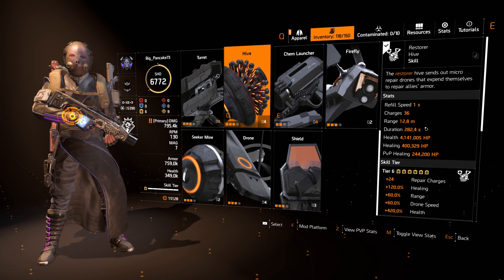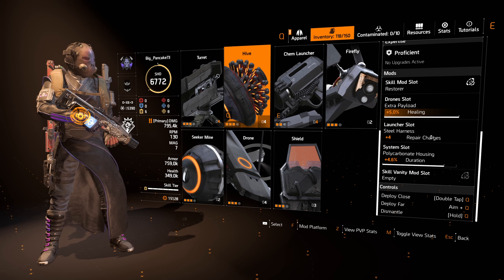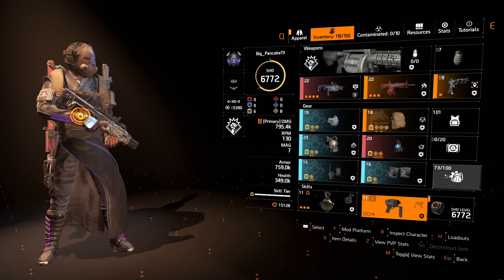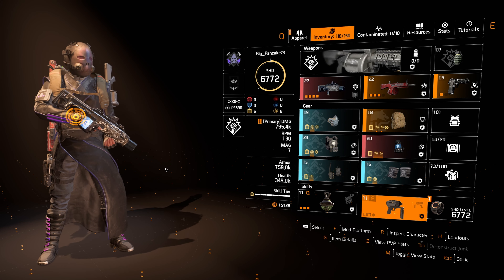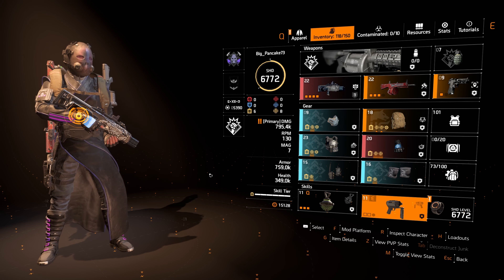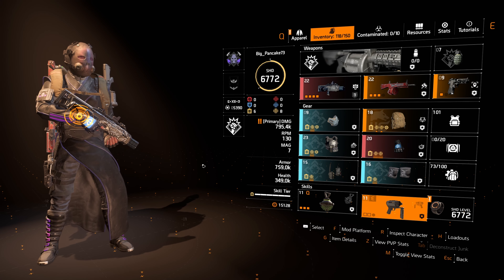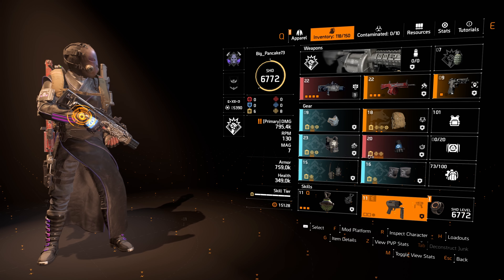For skills, you use the Restore Hive — mod it with healing repairs, charges, and duration. The Chem Launcher with healing ammo is the second skill. Those are the two skills you use as a healer. You can see a lot of the gameplay of how I use this heal build in the incursion footage. That's the build in a nutshell — a lot of people run it this way.